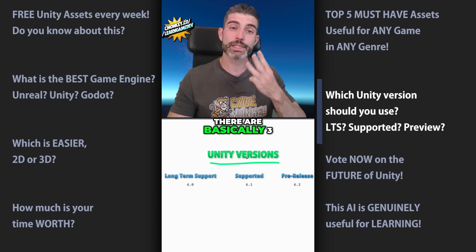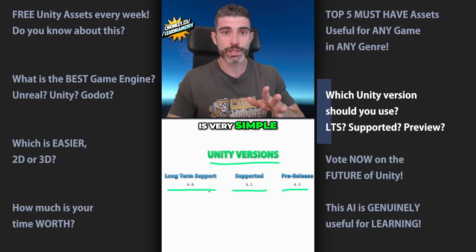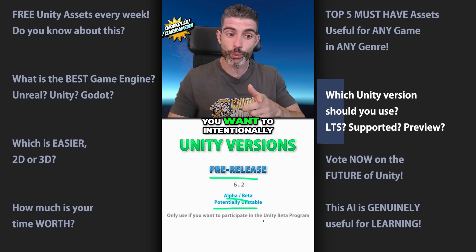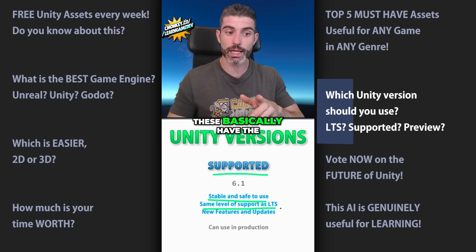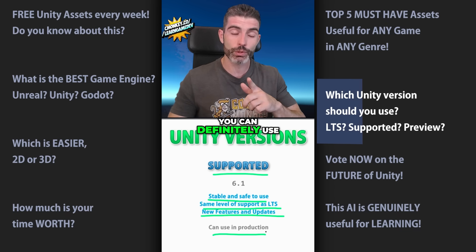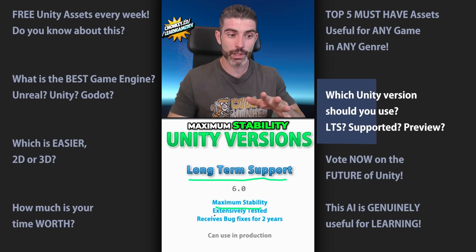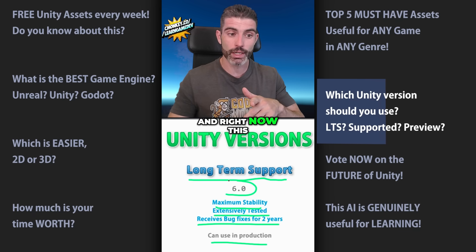So which Unity version should you use? There are basically three separate types. You've got pre-release versions — these are on the bleeding edge of Unity, alpha and beta builds that are potentially unstable. You should only use those if you want to intentionally participate in the Unity beta program. Then you've got support versions — these are safe and stable, have the same level of support as LTS versions, and include new features relative to the latest LTS. You can definitely use them in production; right now that's version 6.0.1. And finally you've got LTS, or long-term support versions. These have the maximum stability, have been extensively tested, and receive bug fixes for over two years. Right now this is Unity 6.